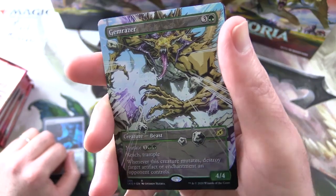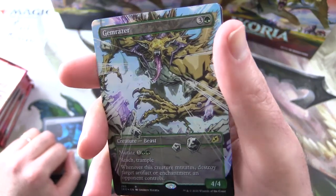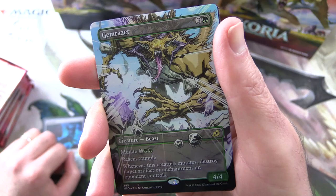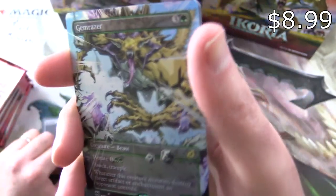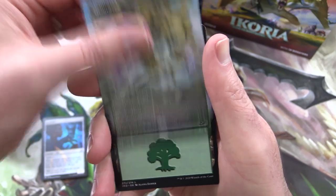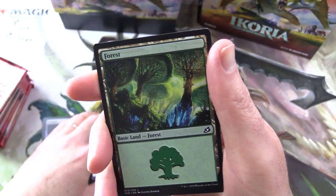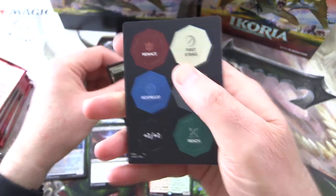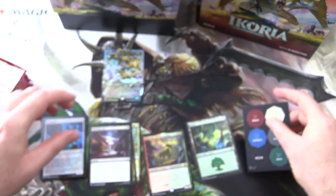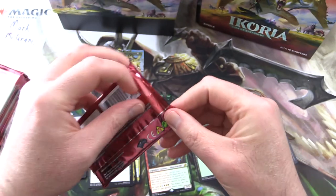Whoa! I wasn't paying attention, but we got a Foil Extended Art Gem Razor! Look at this thing — holy moly, comic book art. Fantastic pull there, I didn't even know you could get those in here. And a Forest and a little punch-out card. This is one of the thin ones — I think the thicker ones are in the pre-release boxes.